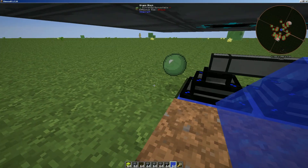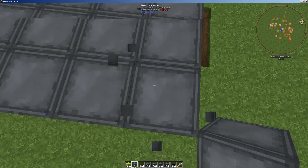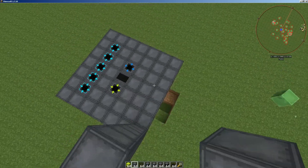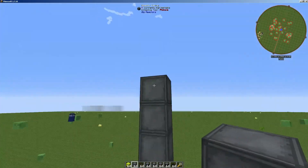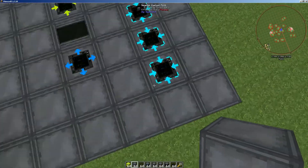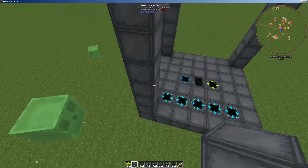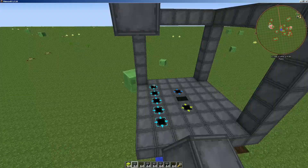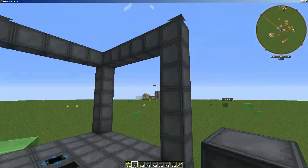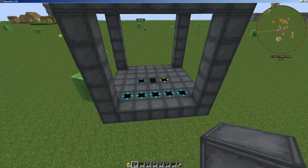We need water on the outside too — you have to have two source blocks. So one two three four five six seven — because this is seven by seven — going this way: seven and seven, seven and seven, and one more. There we go.